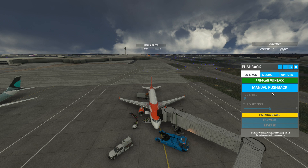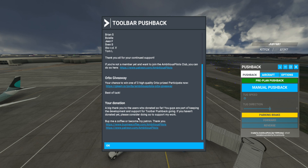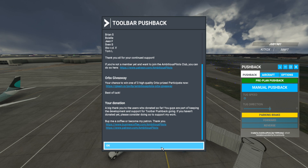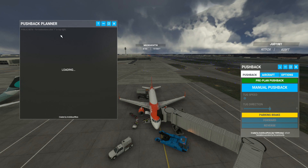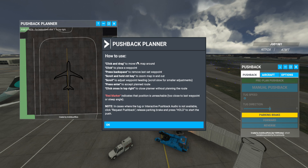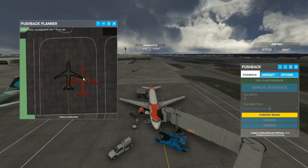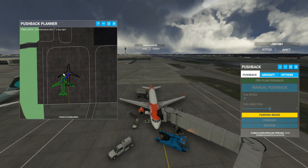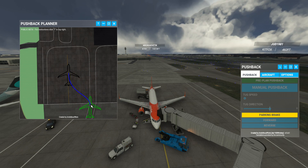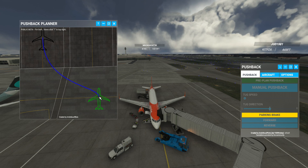Let's get to the main thing — the pre-planned pushback. When you open this for the first time you'll get a box about Toolbar Pushback and the patrons — at least go and send the developer a couple of pounds if you're going to use this. Click OK to get rid of that, then click the pre-planned pushback box and an extra pushback planner box will open. You can hold left Control and scroll your mouse wheel to zoom in and out — though it can be a bit buggy, so don't go wild with the scroll function.